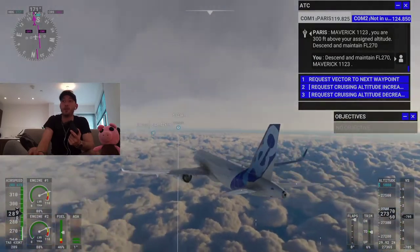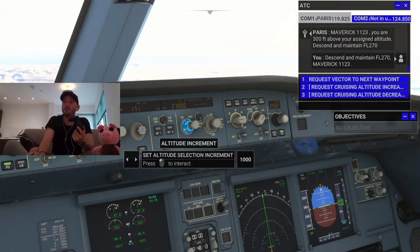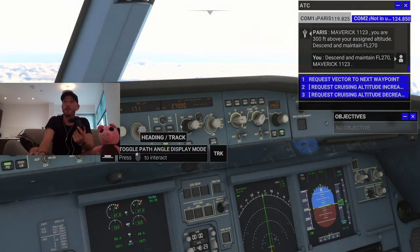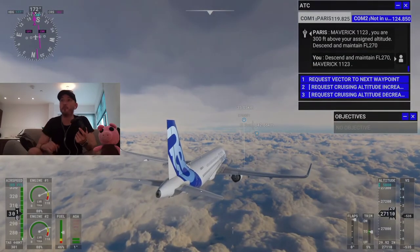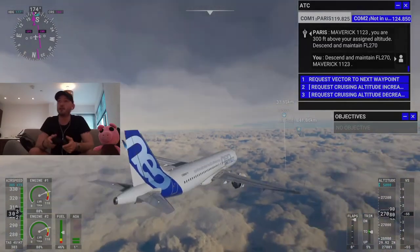I've clicked the track button, but it's not doing it yet because I haven't engaged the autopilot. So already we've set the altitude to 27,000 and the increments to 1,000, and we've set the heading to track our flight plan. Now I'll select autopilot on. You'll see the plane turning towards the first flight plan marker.